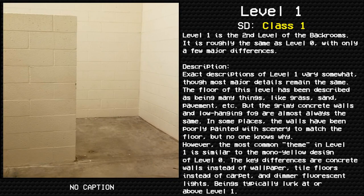Level 1. Original lurking danger. Survival difficulty class: 1 — safe, secure, minimal entity count. Level 1 is the second level of the backrooms. It is roughly the same as Level 0, with only a few major differences.